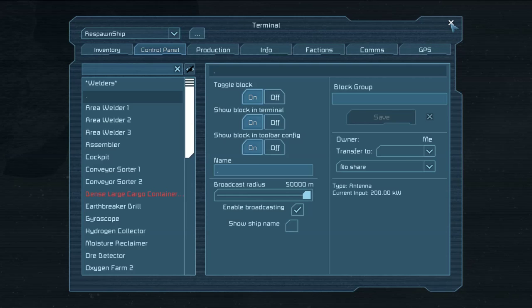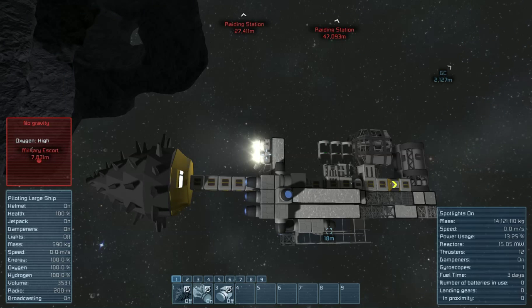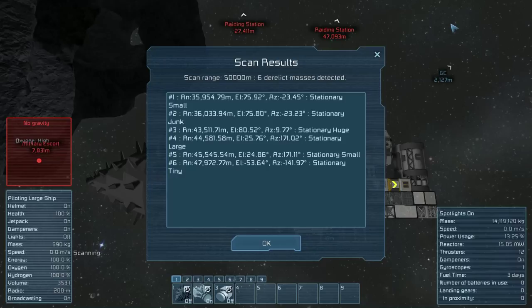Now what we can do — there's a nifty little mod in here. S-C-A-N for scan. Scanning: we have stationary small, stationary junk, stationary huge. Stationary small is 35 away — 3,500 meters away, that would take us a long while. Just passed it at 43 — stationary huge.